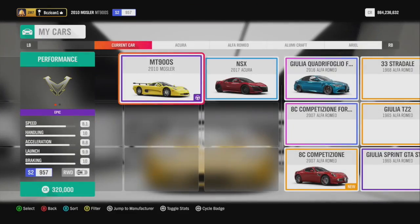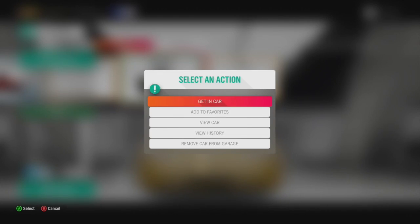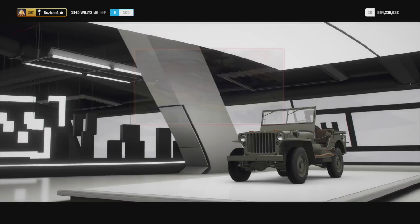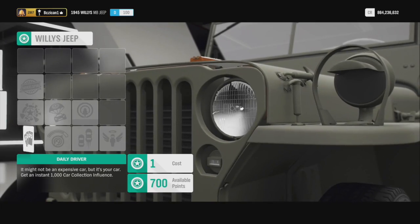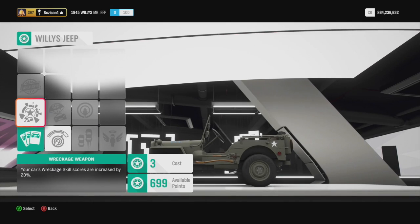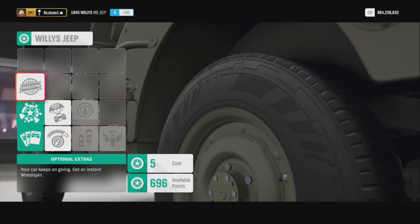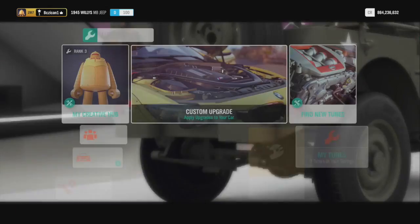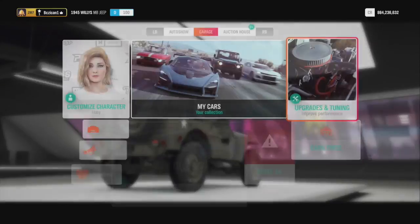Go to the next car — I'll do the Jeep next, and once I'm done with these I'll sell them off. I don't use them. Same thing: upgrade and tuning, strip down your car — there's one on this one that's three up, so then you buy your next three. If you do it inside the auction house or your garage like I'm doing right now, you will keep your wheel spins until you want to use them. Do it outside and it'll make you spin right away, and you don't want that.